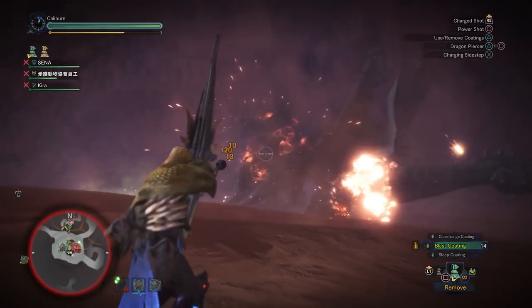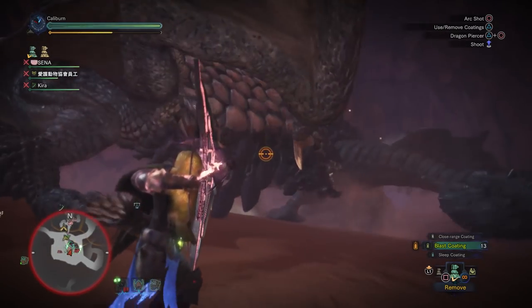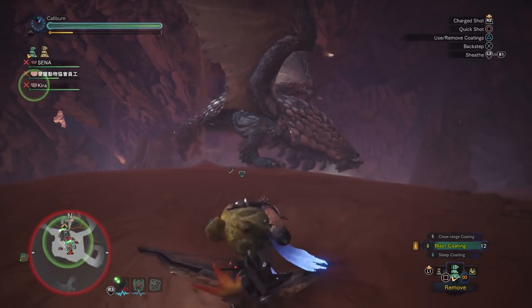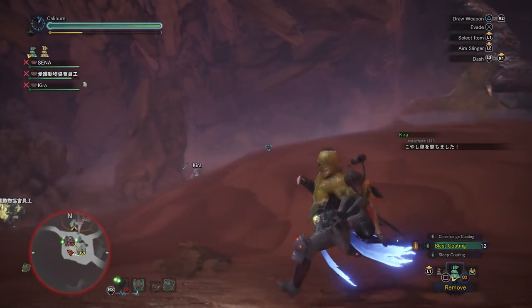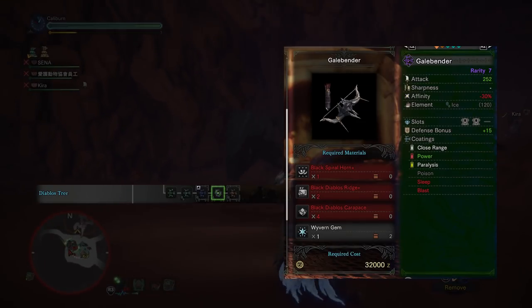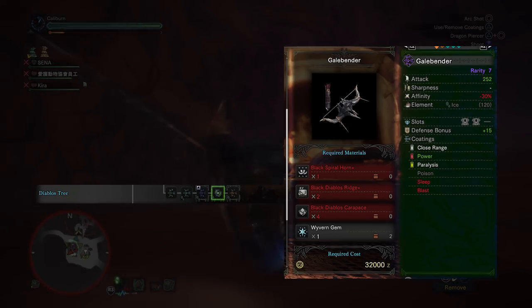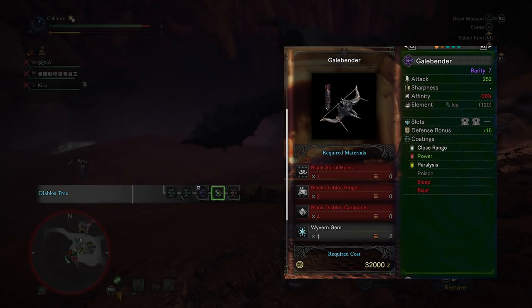After hunting Pink Rathian and actually seeing a Black Diablos, you'll gain access to a repeatable optional quest to farm Black Diablos. Black Diablos is hard — arguably harder than some of the Elder Dragons. This upgrade does become available now, but it may be easier to come back later once you've progressed further into the game. You can upgrade your Diablos Coilbender into a Gale Bender by using 1 Black Spiral Horn Plus, 2 Black Diablos Ridge Plus, 4 Black Diablos Carapace, and 1 Wyvern Gem.